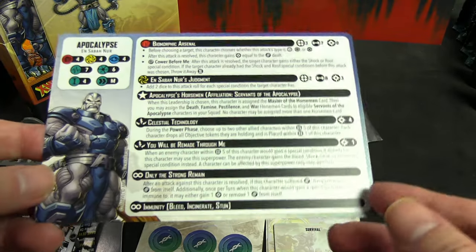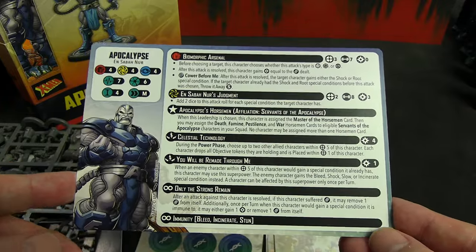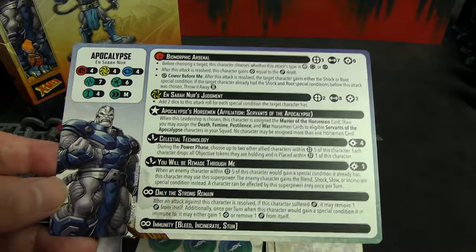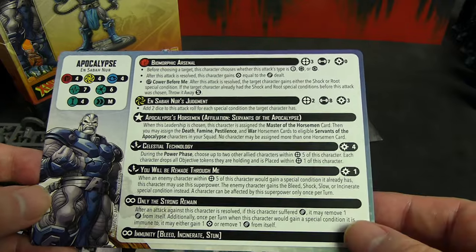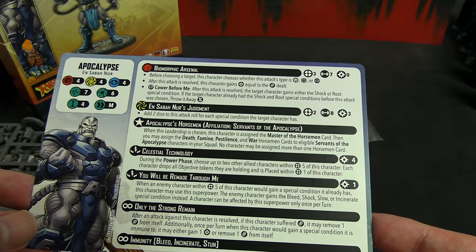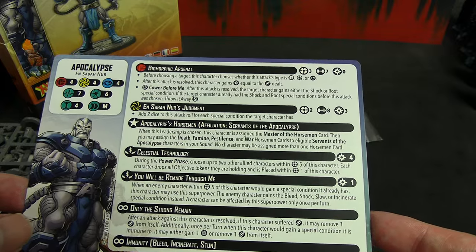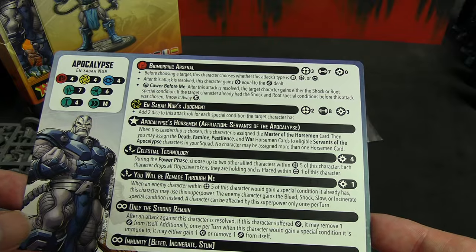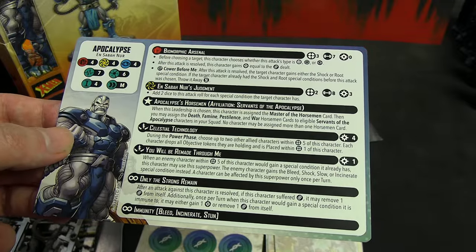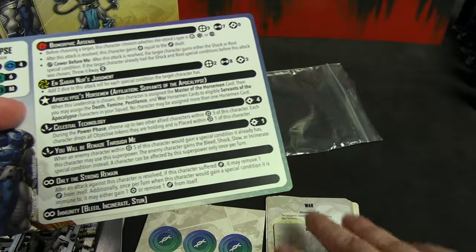Time to look at the man himself. I keep calling him El Sabanur like he's Spanish. Anyway, he is a massive six-threat, seven health on his healthy side, four-four-four defenses, and he is size four which means he's immune to most throws. Biomorphic Arsenal, his basic attack, is seven dice at range three and you can choose what element it is — he gains power equal to the damage it does. On a wild it does Cower Before Me: the target gains Shock or Root, and if the target already has those you can throw them, size small. He really likes giving people status effects — that's kind of his thing.